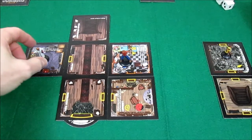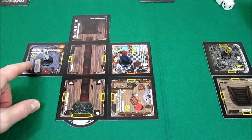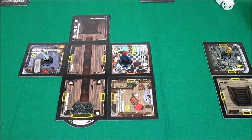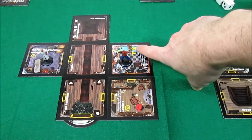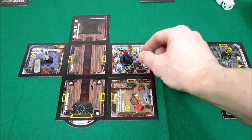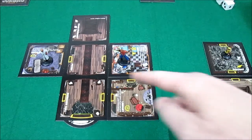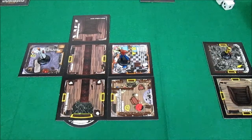Up next is going to be the professor. The professor is in the panic room. Remember, if we rolled a three plus here while moving out of the panic room, you can go to any room with a dumbwaiter. This is a dumbwaiter — that's what this is. This is from the expansion. This is a dumbwaiter card. So he could roll a three plus and just move here, but I don't think he's going to bother. The professor has a movement speed of four.